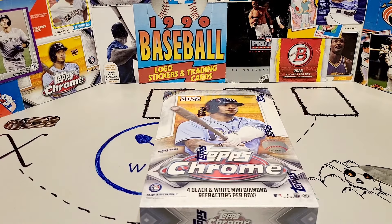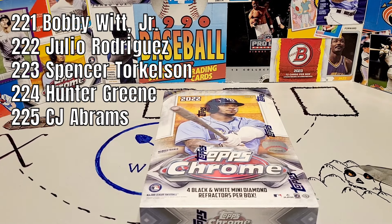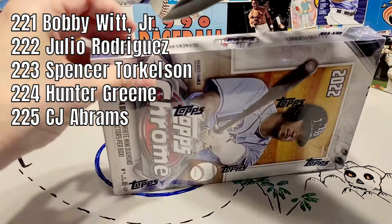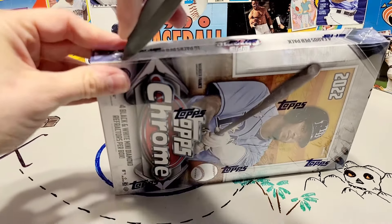This is a hobby light, and the reason I wanted the light is the light was the only one that was actually issued with the base versions of the short print guys — the five rookies who were included in the short print series, 221 through 225 on the checklist. They were only included in the lights, not in hobby, not in retail.